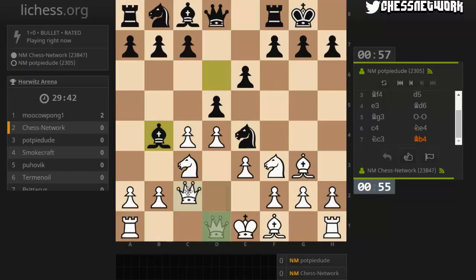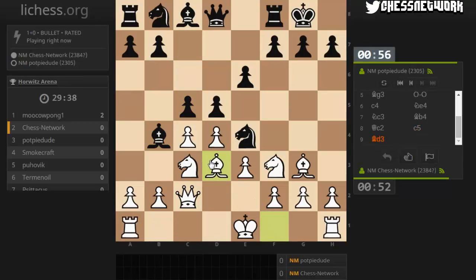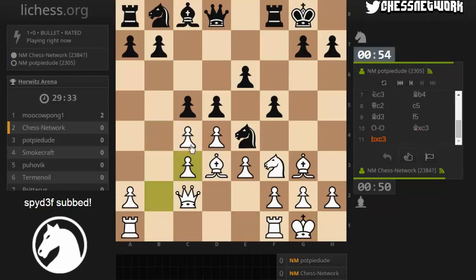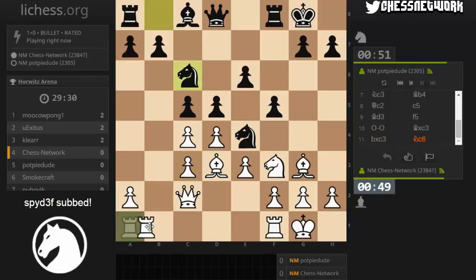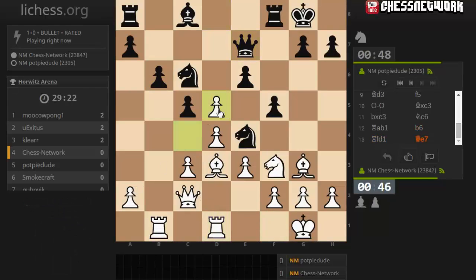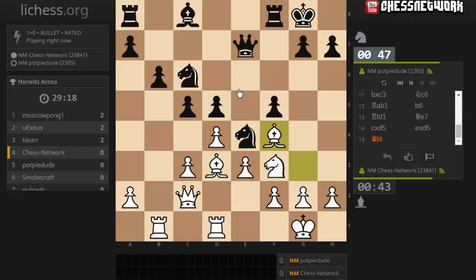I'm fine with that. Let's put pressure on the knight. Let's get castled. Build in the center, maybe chop up the center, get to this open file or half-open file. That's probably not a good move what I did, but I'll give it a shot. Maybe knight here next.